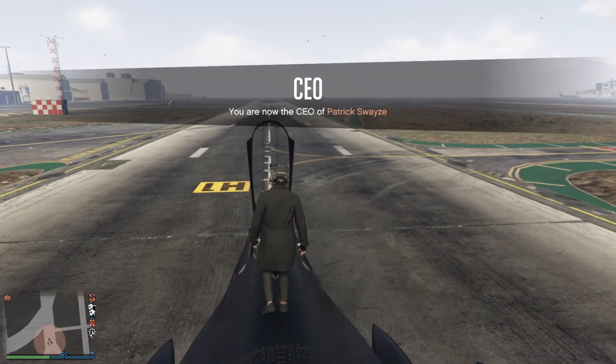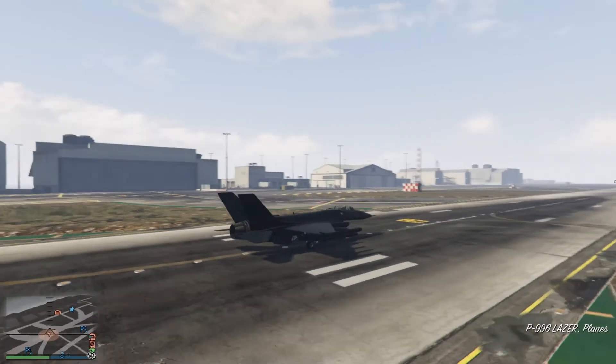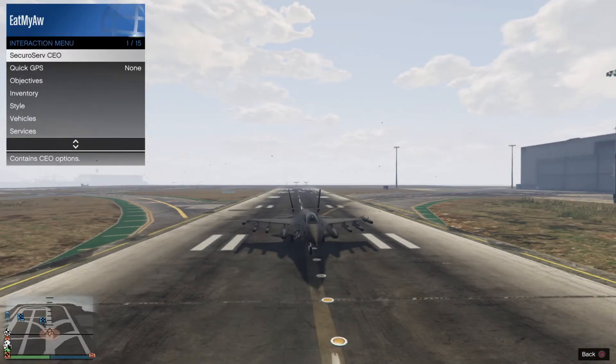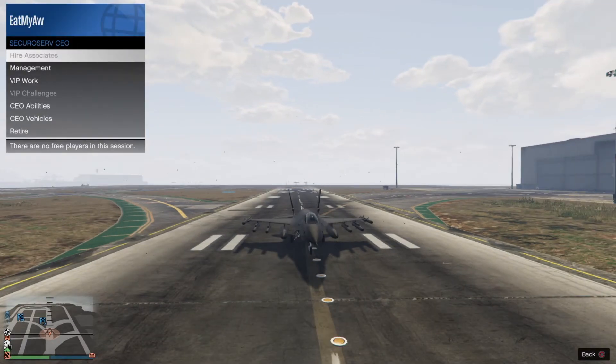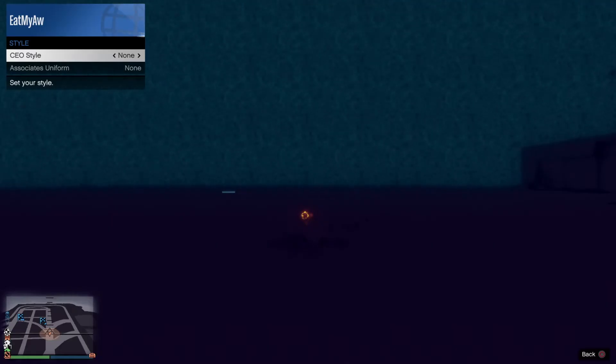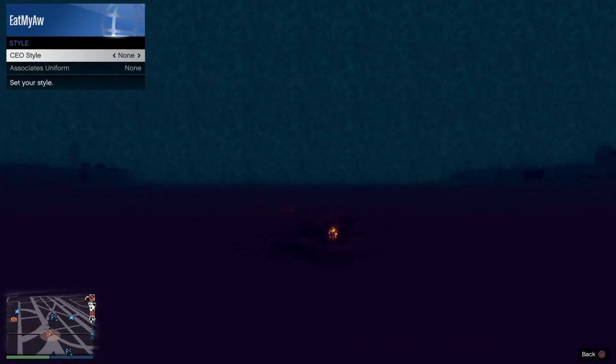Now go ahead and get inside your jet or any type of plane. Once you're in, open up the interaction menu, go to SecuroServ Management, then Style. From there, scroll once to the right and go back to None. As you can see, you are now in thermal while inside a jet.